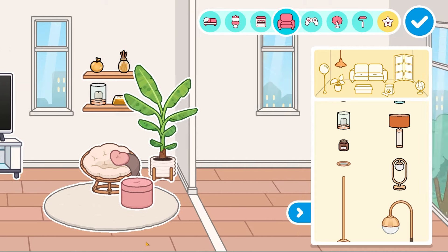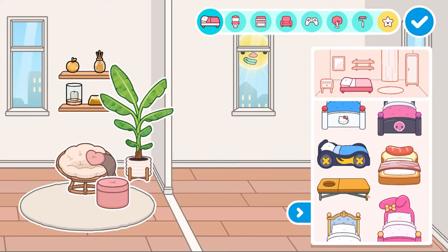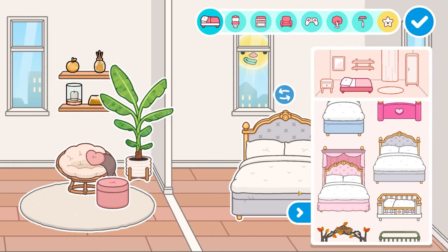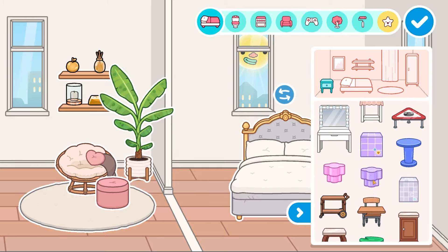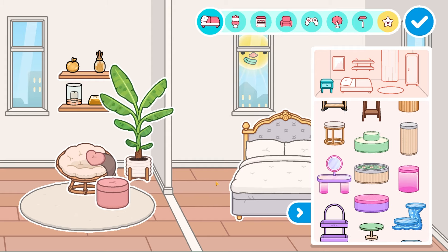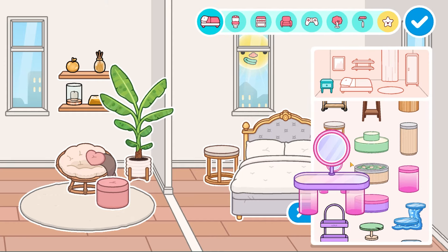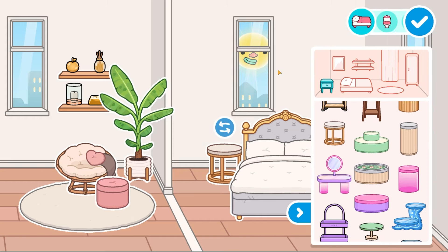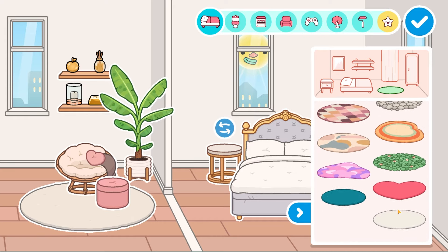Now let's go to the bedroom — the last thing we need to do — and this one is going to scream royalty. We're going with this bed, and then we need a bedside table. Here it is — it has golden accents which I really like. I also want to put a rug on it, so I'm going with this one again.